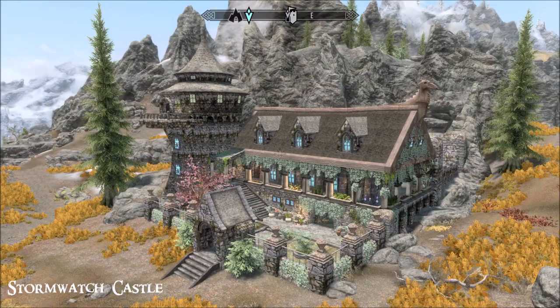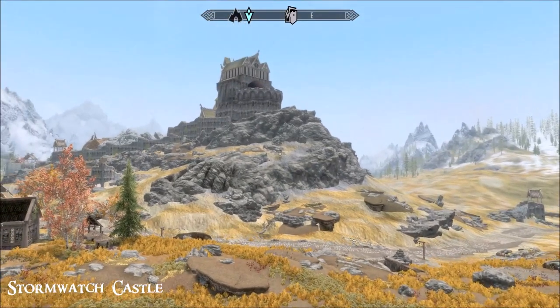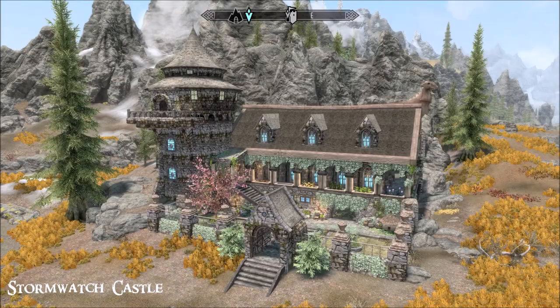Hi everybody from a beautiful day in Skyrim. Today I'm looking at Stormwatch Castle — it's the latest mod from Skyrim Laz and it is truly beautiful. I'll show you where we are. You can see right behind there's Dragon's Reach and we are here. And this is just wow. 35,000 gold — bargain.